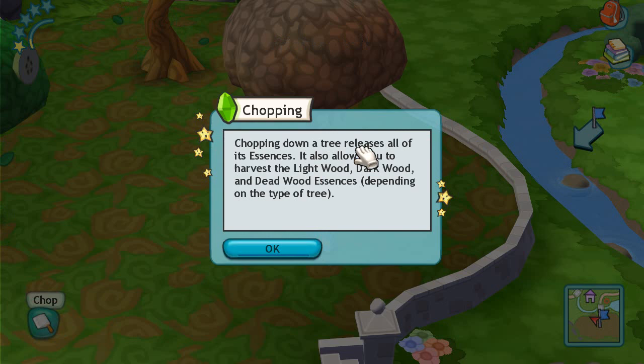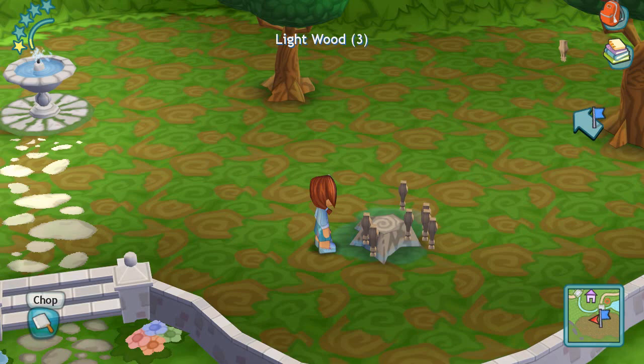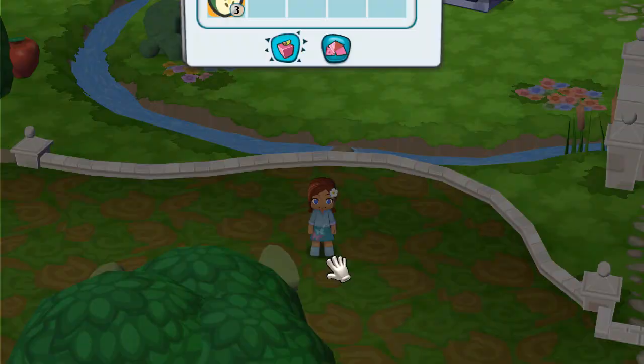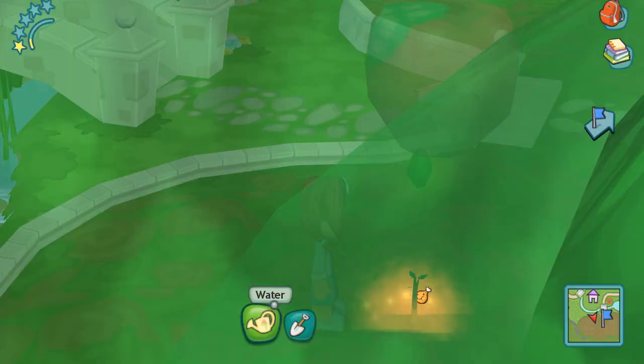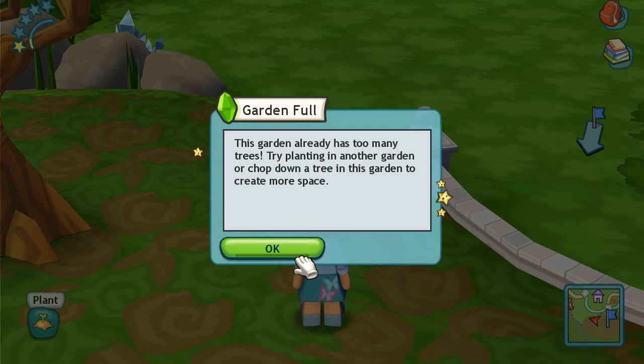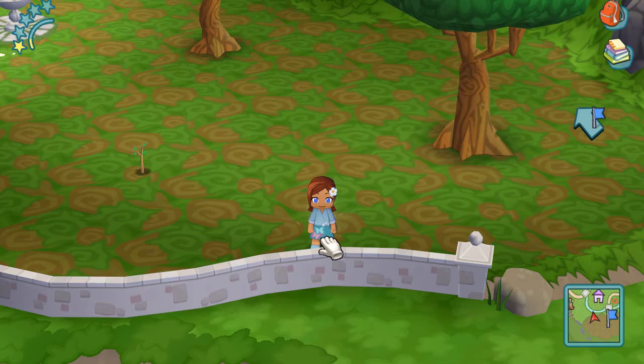Okay that was a bad idea. Let's go ahead and chop it down — chopping down a tree releases all of its essences and also allows you to harvest lightwood, darkwood, and deadwood essences depending on the type of tree. Whack that tree! Go ahead and stomp on it too. Now I feel bad so let's go ahead and plant another one — I'll plant a regular apple tree. There we go, and let's plant another one too. We have a lot of apples.